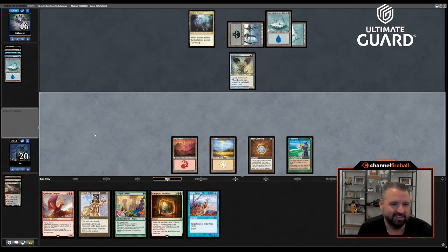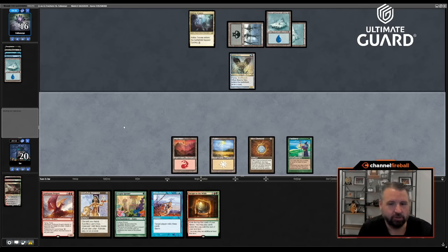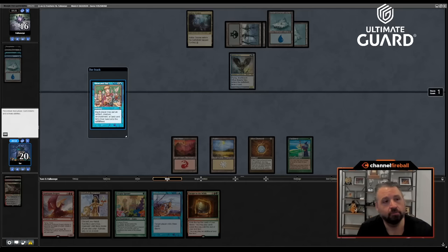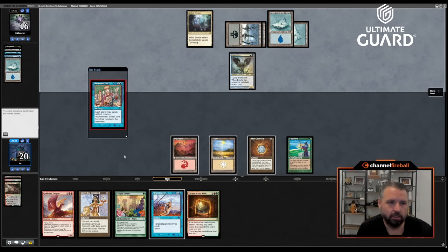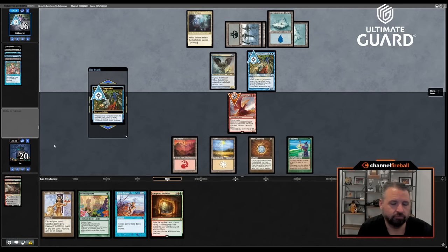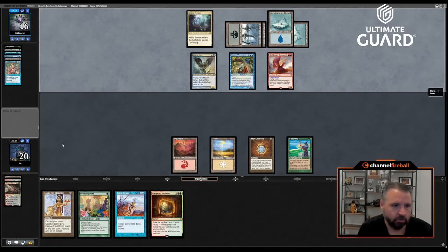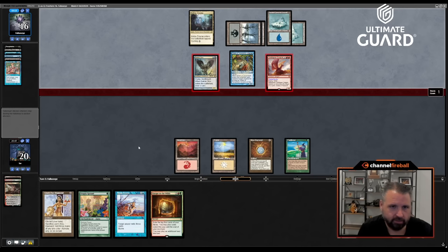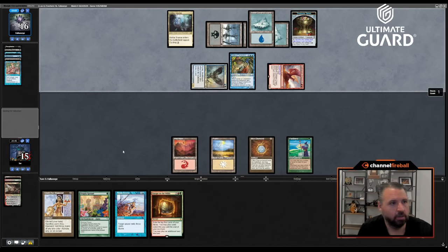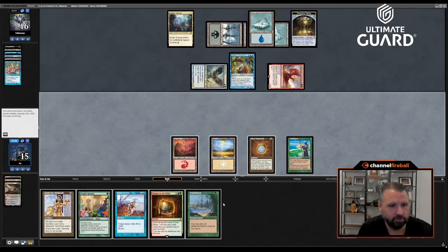I'll put Goldspan into play. What am I going to do? I take five of fifteen. I'm not going to fire off a Brain Freeze for six. Pretty cursed draws — I still wouldn't have cast Minsc and Boo, but my draws have been Fast Bond, Exploration, a five-drop, and Brain Freeze — horrible. I'm just dead now.